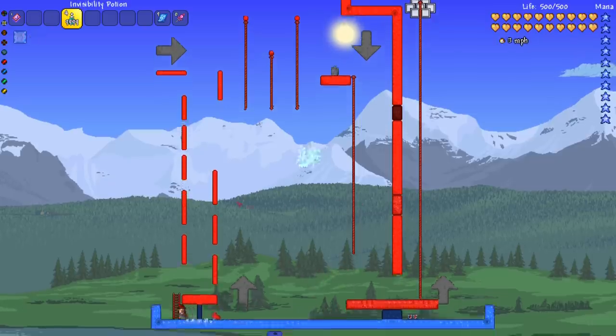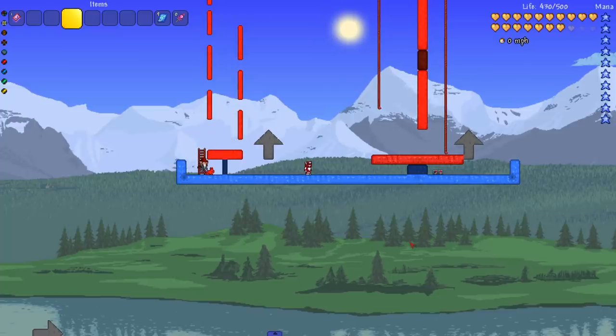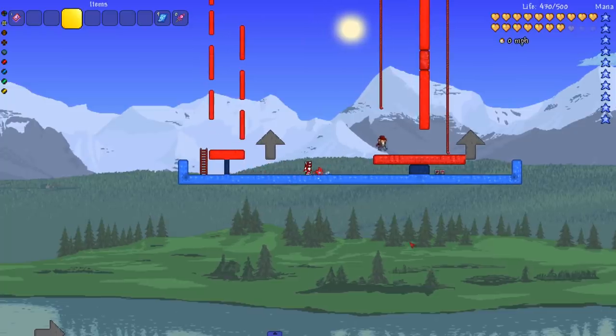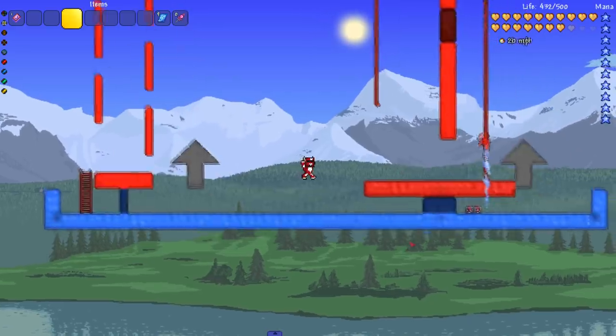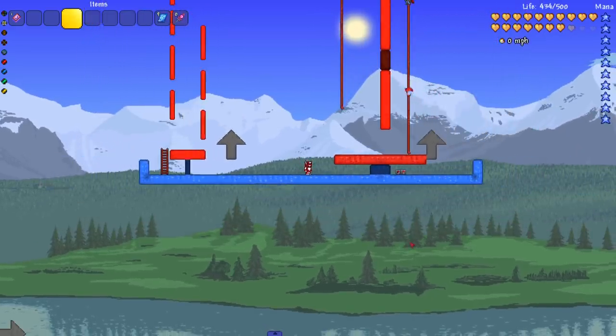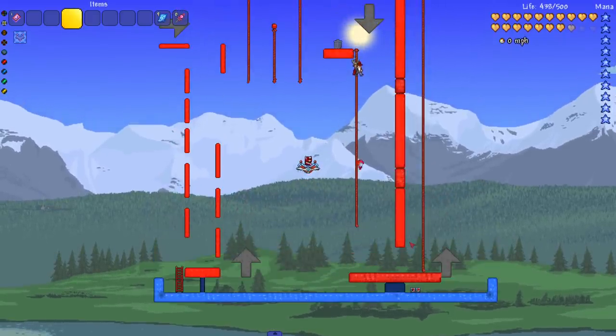Chippy's time on course three is three minutes and 24 seconds. He and the host debate whether it's good or not — Chippy calls it awful. Chippy mentions that in his practice run he nailed the course, especially the big jump which was 'the easiest thing in the world.' The host confirms Chippy did a very good practice run, but on the day it counts, it's all about performance.